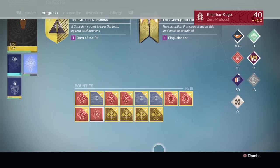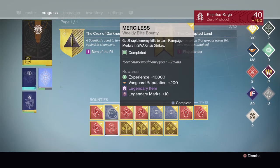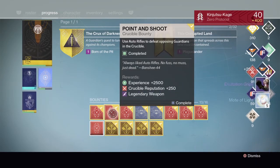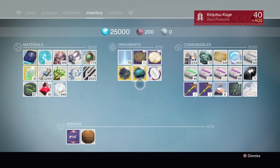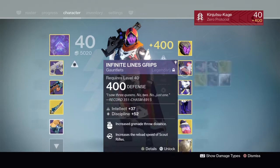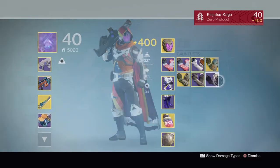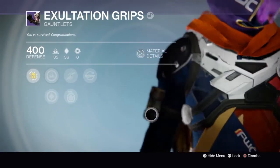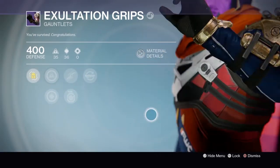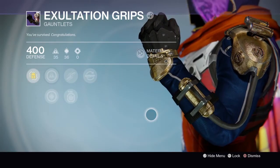Merciless bounty gives me Exhalation Grips with discipline and pulse rifle reload speed — I'm already liking these. They're kind of fancy. I believe these are Days of Iron or Age of Triumph special gear.